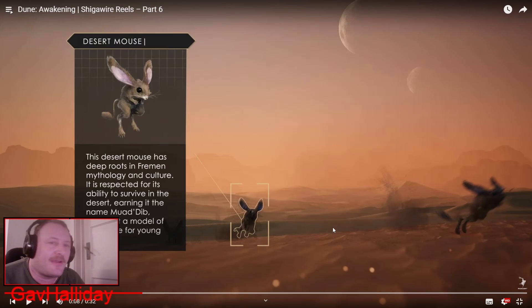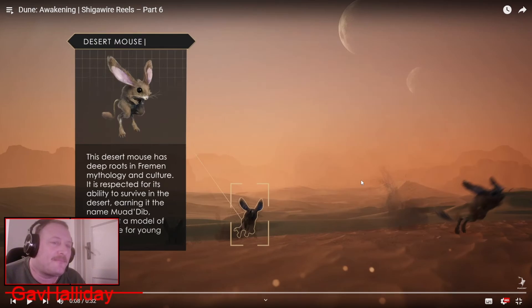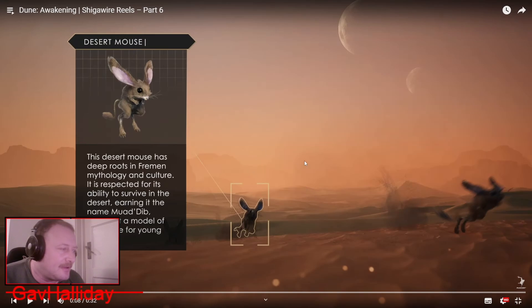Everybody's favourite desert mouse. The desert mouse has deep roots in Fremen mythology and culture — it is respected for its ability to survive in the desert, earning it the name Muad'Dib, making it a model of guidance for young Fremen. In the movie, these are quite useful — if you saw a desert mouse you could perhaps find water nearby. In the game they might hint towards something to help your survival, or maybe they're just there. These things are cute, and I'm sure many people will want one as a pet — just have one sat on your shoulder, why not?